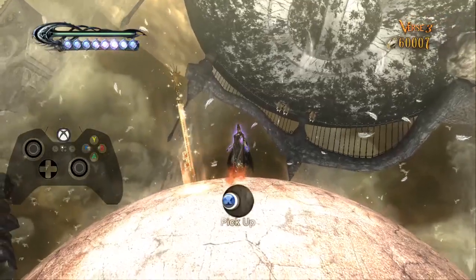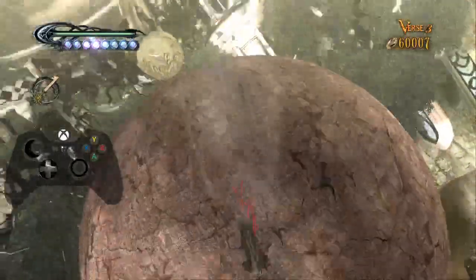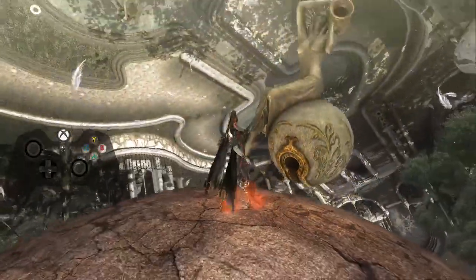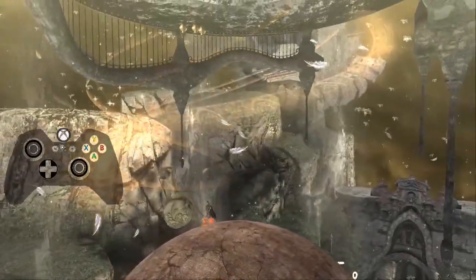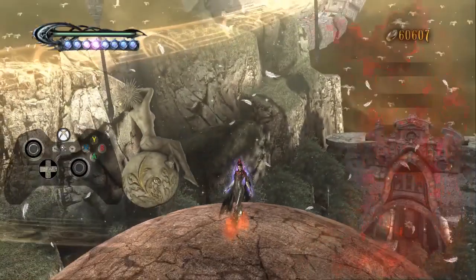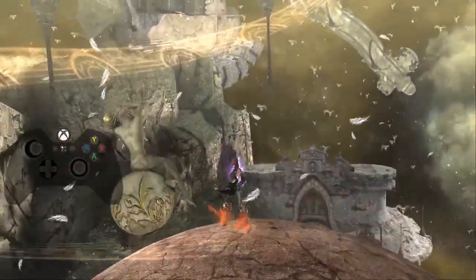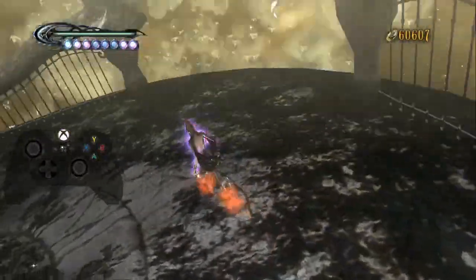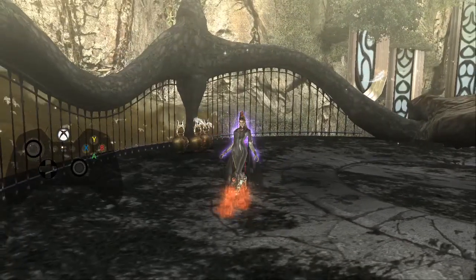Once you do the fight on top of the sphere and collect the key, putting it in the keyhole will spin the sphere and create a spiral platform to run up to get on top. However there is a smaller skip here: because there is gravity with the upper platform, if you go to the right a little bit and do two afterburner kicks then activate crow form, the gravity of the platform will take you to it so you don't have to go up the path.